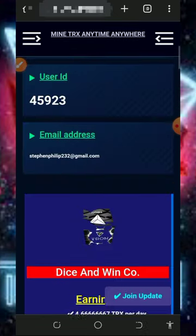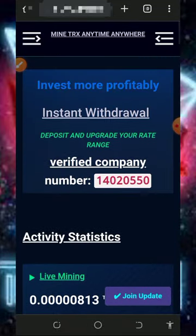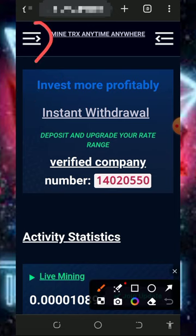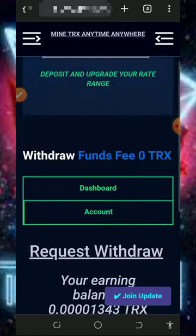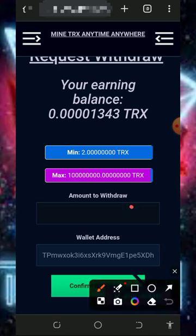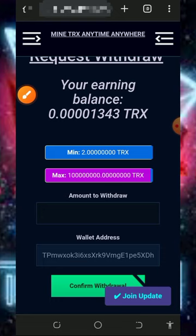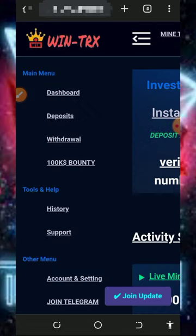Go back to your account dashboard where you can see your mining has started. Once you accumulate enough balance, you can place instant withdrawals. To withdraw, tap on the horizontal lines in the top left corner of the screen and tap the withdraw button. Scroll down, enter the amount of TRX you want to withdraw, and tap the confirm withdraw button. Your payment will automatically be sent to your wallet address.